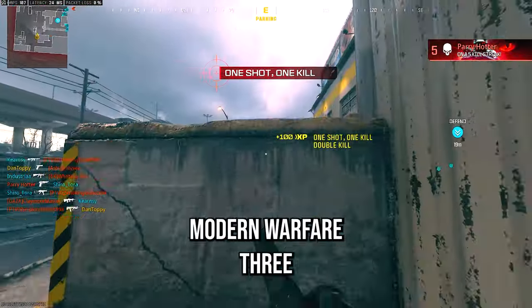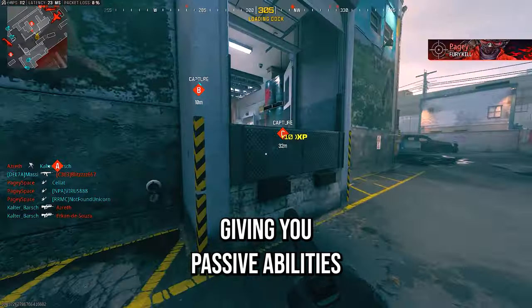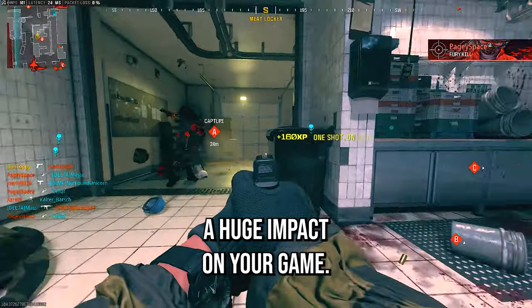One of the key parts of any setup in Modern Warfare 3 is the new vest item. These work like wildcards from Black Ops 2, giving you passive abilities that can have a huge impact on your game.